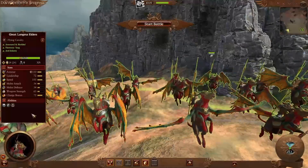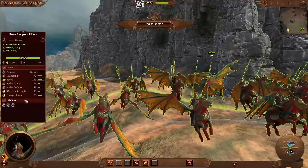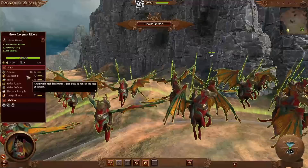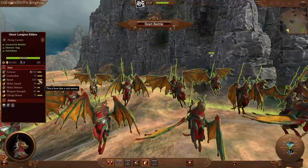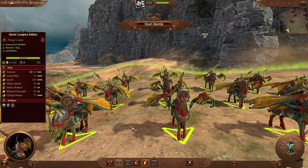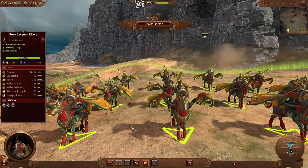Moving up to 1,500 cost, we take to the skies with the Great Longma Riders. Think of these as Celestial Dragon units on winged horses called Longma, or dragon horses. There are only 24 of them with a heavy mass of 1,010, being heavily armored cavalry at 110 armor with the same 35% shield block chance and high leadership. The most impressive thing is their extremely high speed of 105 due to their wings, and even if you land them they still have 105 speed. You can fly them into an advanced or flanking position, land them, charge as regular cavalry, or fly over enemy melee units and swoop down for a sky charge at enemy ranged units.